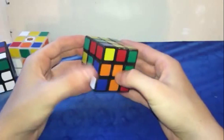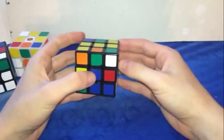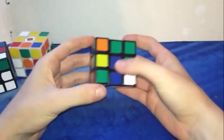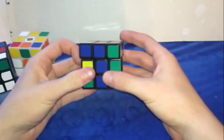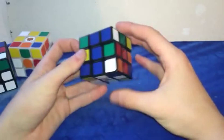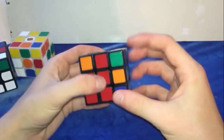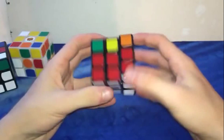The first F2L pair I would see would be this one back here, so I'd do a cube rotation and then do something like that and insert it right here. These two — put this one down, bring it up and connect them back here, and place them in with a sledgehammer. Then these two, I would do something like this. Sledgehammer those in.